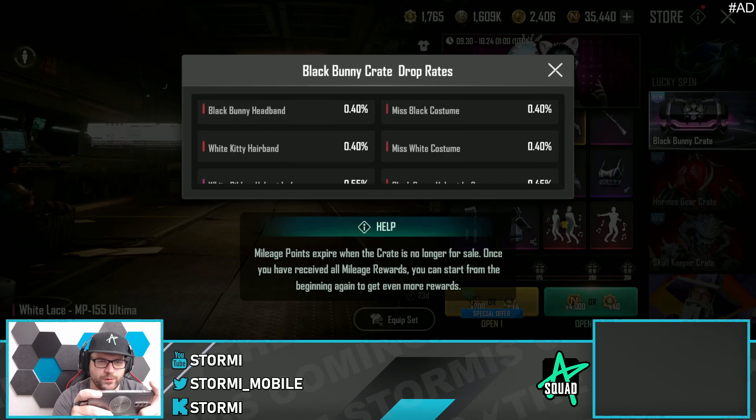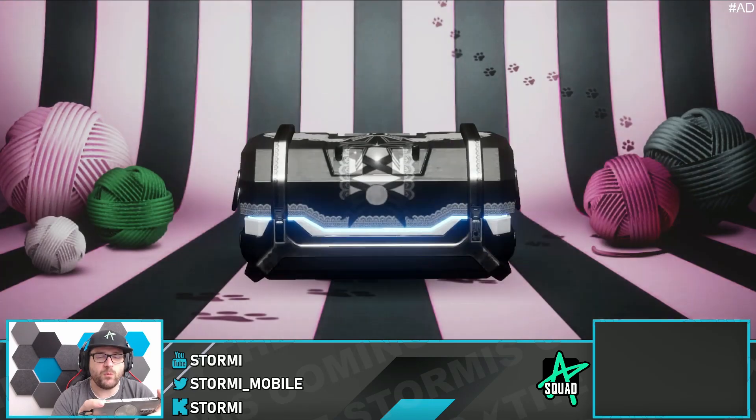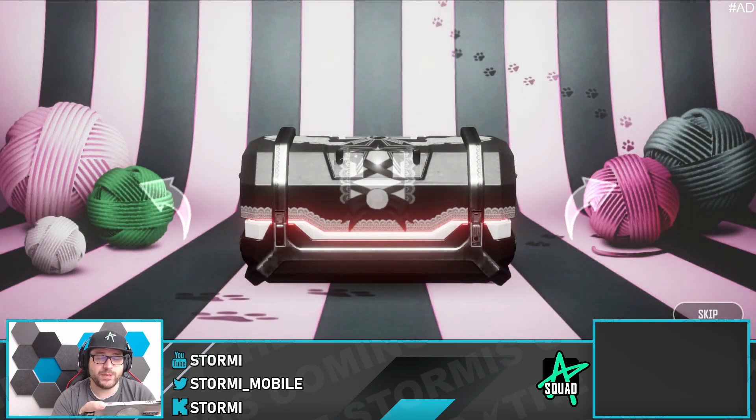Drop rates are 0.4% for the main outfit, so they are super hard to get. I'm not even sure if we will get something — we won't open it too much, but maybe we can get something nice.